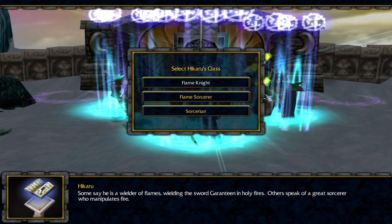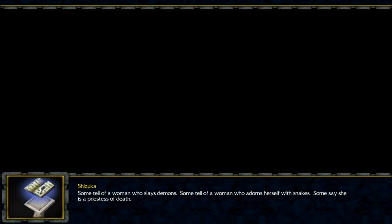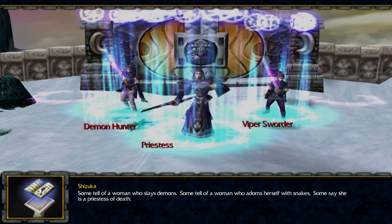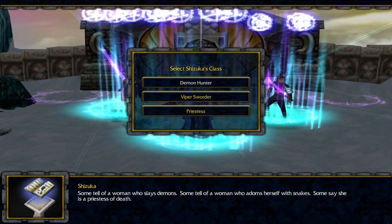The question is, do I want ranged or melee? Let's try ranged. Some tell of a woman who slays demons, some tell of a woman who adorns herself with snakes, some say she is a priestess of death. The demon hunter Shizuka is really, really strong, but what would it be if I tried a different class? I guess I'll try priestess.